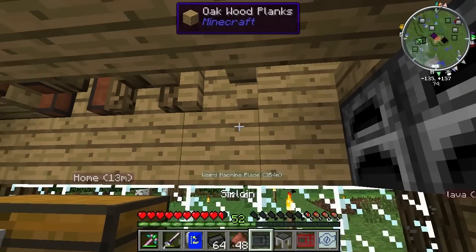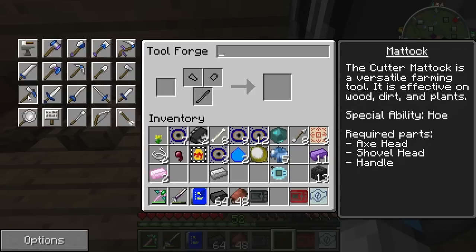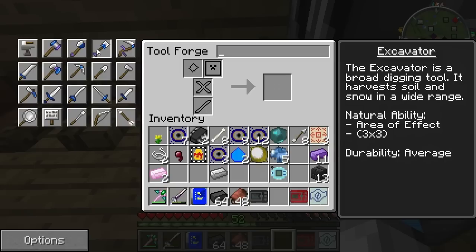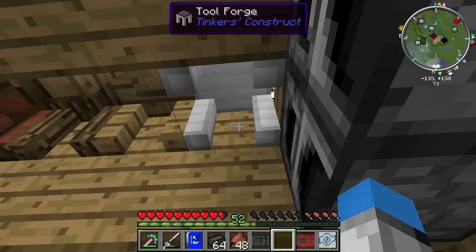The tool forge will allow us to build some different types of weapons. There's a matic, a scythe for plants and stuff, an excavator which lets us dig more stuff. We're probably still going to stick with making — ooh, a battle axe! That's kind of cool. It's capable of bringing down small trees, one by nine. We should make one of these. We just need two hammerhead parts, a large binding, and a tool rod.